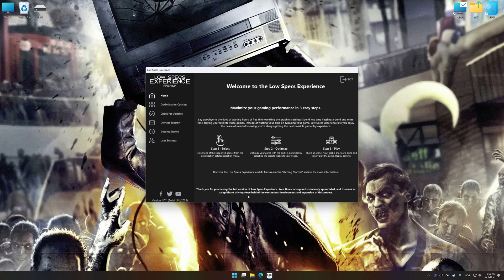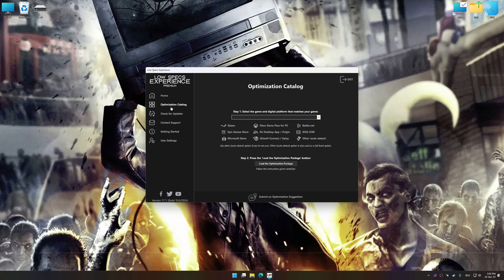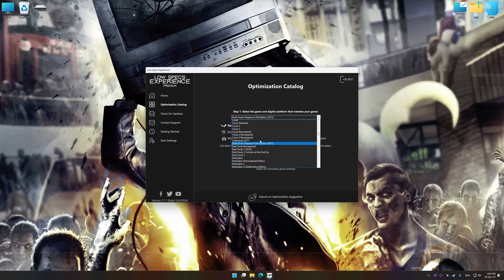Now, select the optimization catalog, select the applicable digital platform, and then select Dead Rising from the drop-down menu.